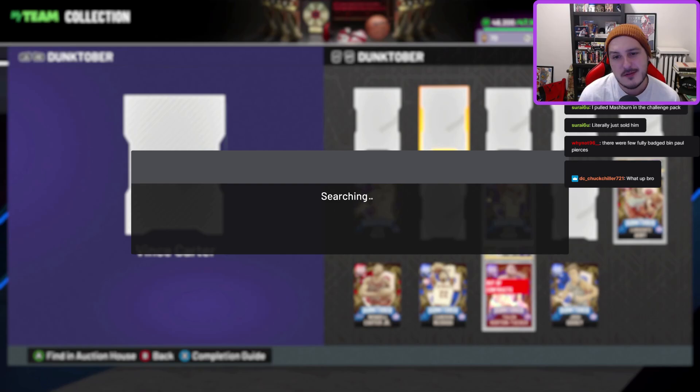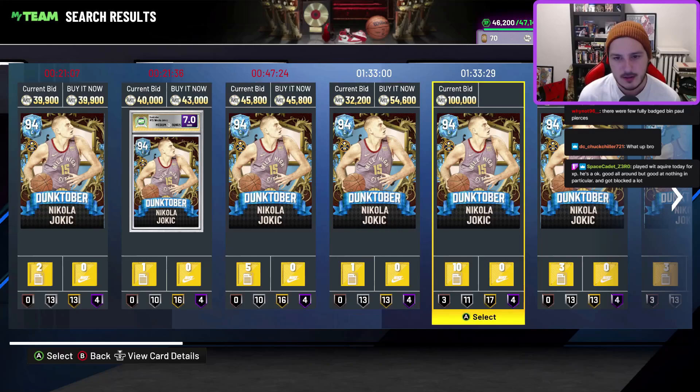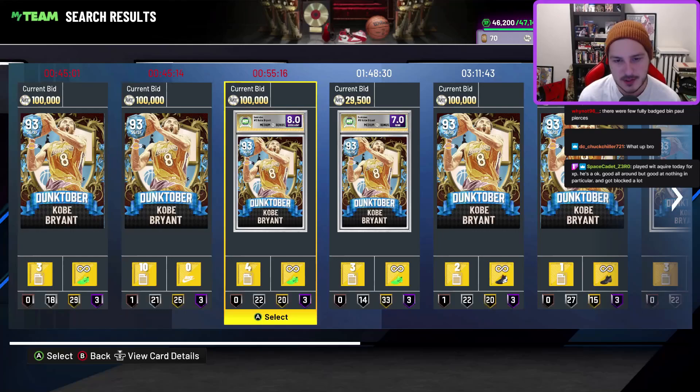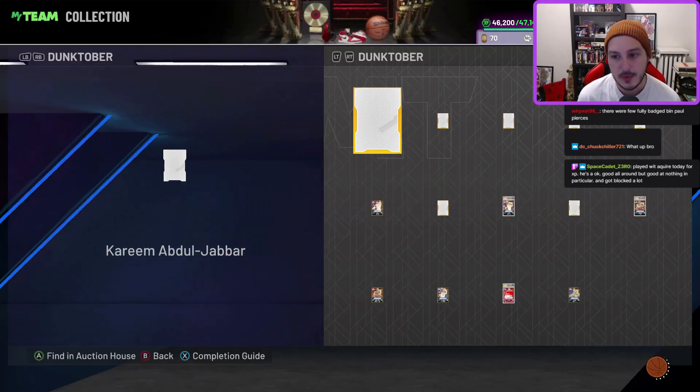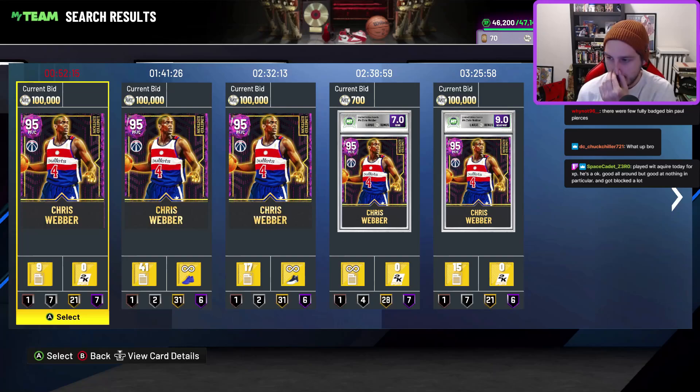Pack odds have been so bad this year that cards don't really tank in value like they normally do because nobody's pulling half these guys. There's not very many Yokiches, not very many people locked in for Oscar Robertson. There shouldn't be only this many Kobes in theory, but the pack odds are horrendous so it's not that shocking.